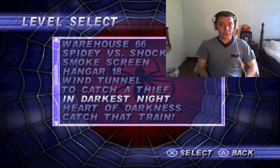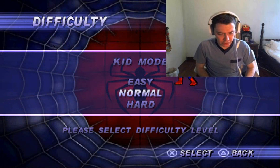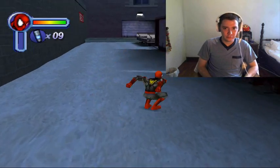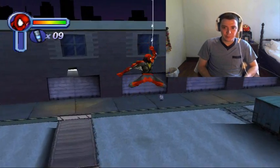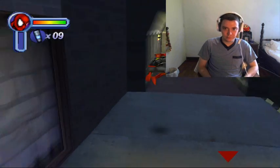Bueno muchachos, In the Darkest Night — este es el décimo nivel. Este es muy fácil, se debe hacer en Easy. Arrancamos el nivel y ahí inmediatamente se ve el comic — mírenlo allá. Listo, esto va todo.